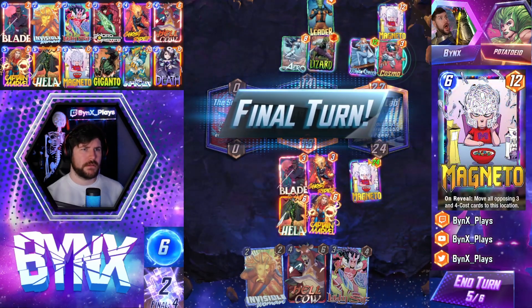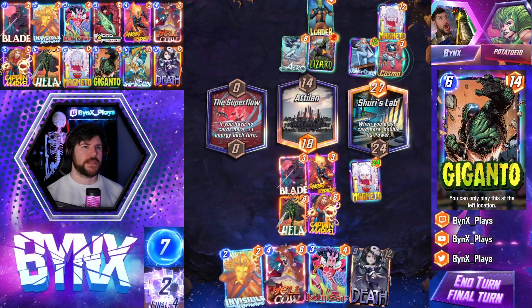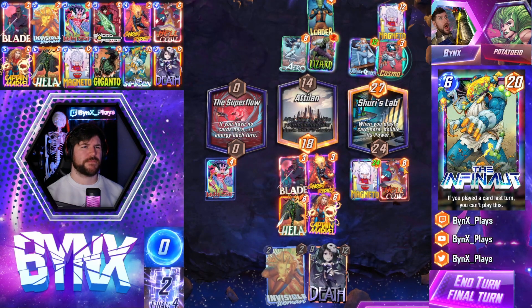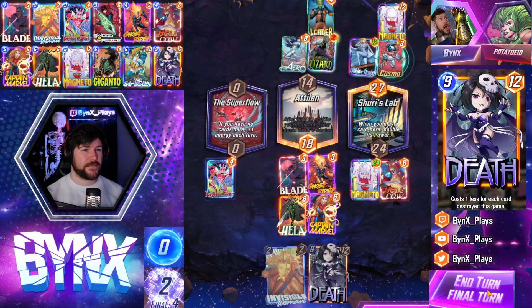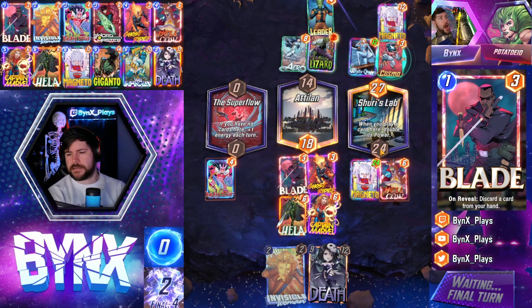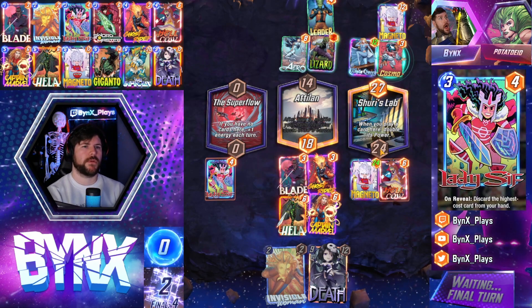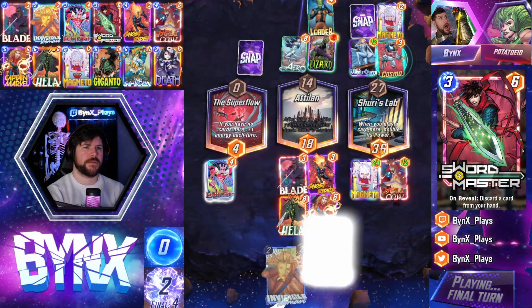We get that double size — this is really big for us that they were playing first there with Leader. We're basically trying to make it so that we can't leave with Leader. We'll play the Hellcow right because it's plus 12, meaning they have to play at least 5 power, and then we'll play 4 over to the left. They also have to try and win middle. This is a game where Hela got discarded on turn 2, so you have to be pretty happy about this — with Shuri's Lab, which is really bad for us, and with Atillion, which is really bad for us.